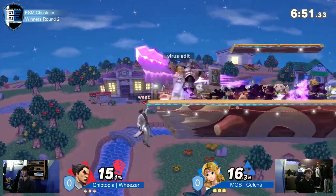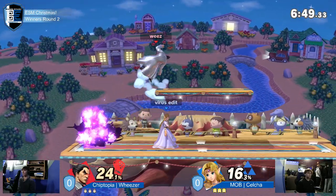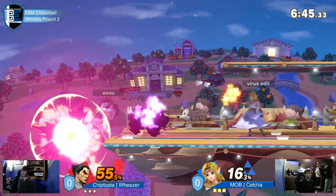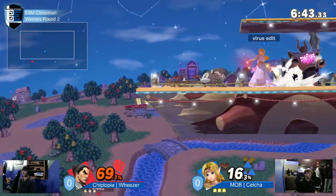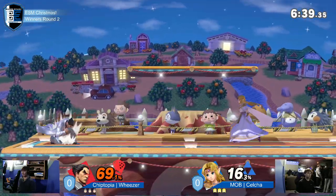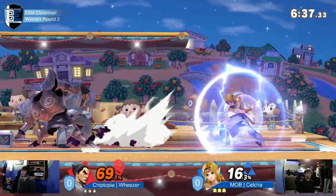One of the things about Zelda is she has very good frame data to just bait and punish characters, like we saw with the dash attack. And now Zelda is just setting up her game here at the ledge against Kazuya. Weezer is kind of forced to jump back from Kazuya's not-so-great disadvantage state as Zelda is just locking it down.